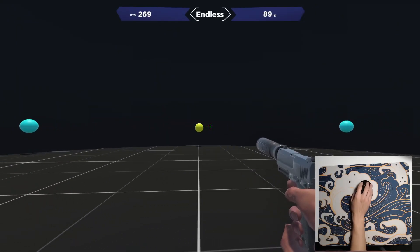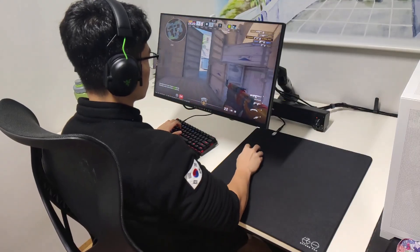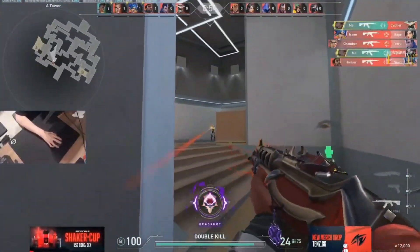First, let's break down the basics. Aiming styles can broadly be categorized into wrist aiming and arm aiming. Each style involves different muscle groups and has its own advantages and disadvantages, especially when it comes down to the type of play style that you use.